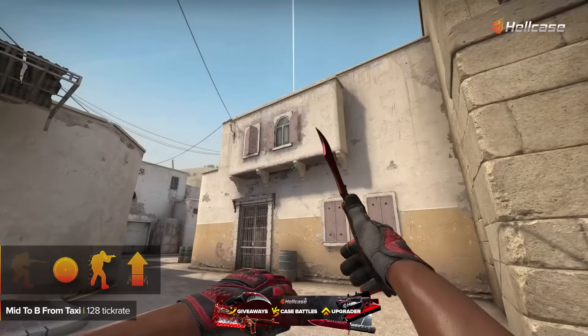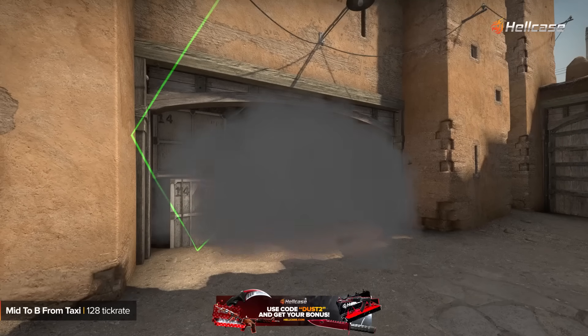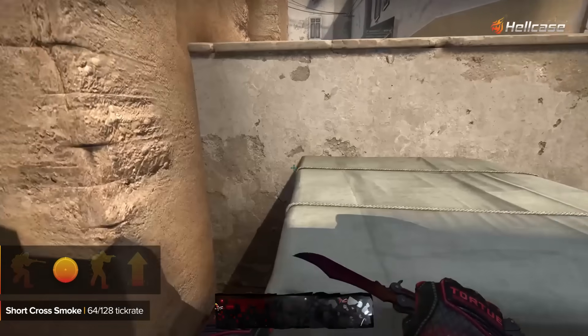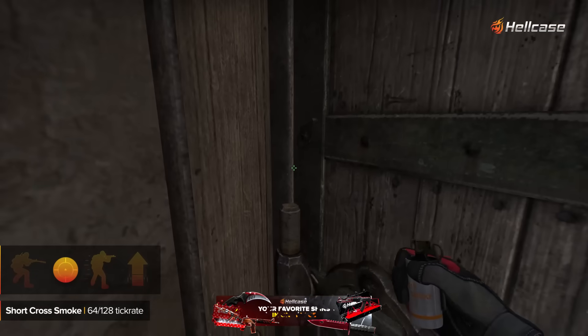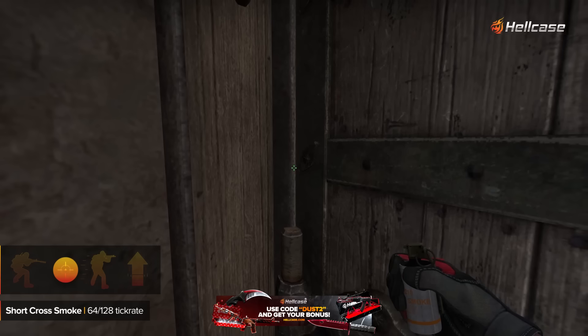From lower tunnels you can use this smoke and the CT on mid will have zero vision and info on what is going on in the mid area.